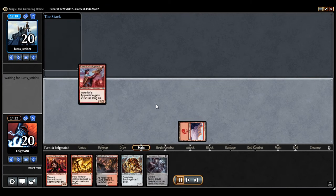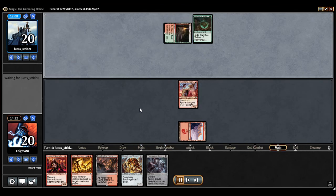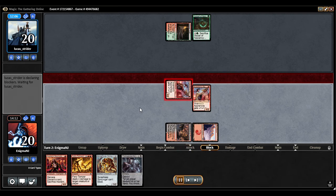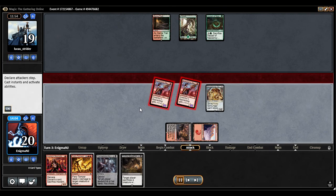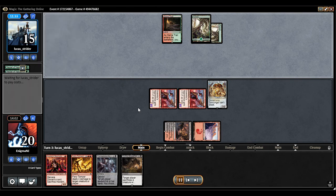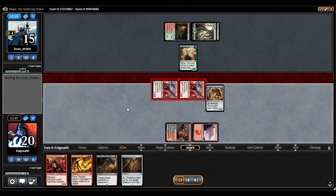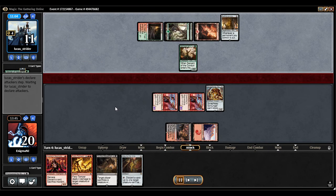Hey guys, this is game three of the league match between Black Red Aggro and Green Red Aetherworks. I'm very aware I misplayed there — got a little excited, but it ends up not really bad when we win this game three. Thank God. I like the hand here. It had the hand hate — To the Slaughter is great because in this matchup most times he won't have anything else on the board if he gets the Emrakul.